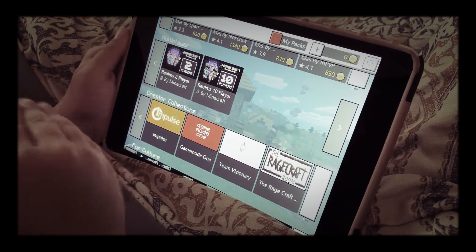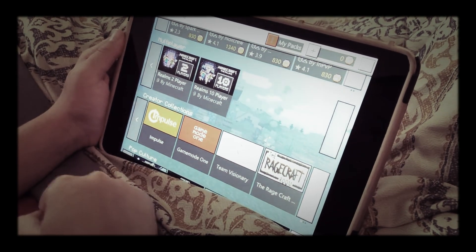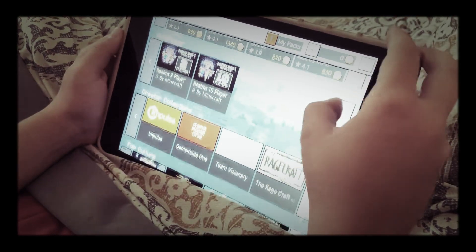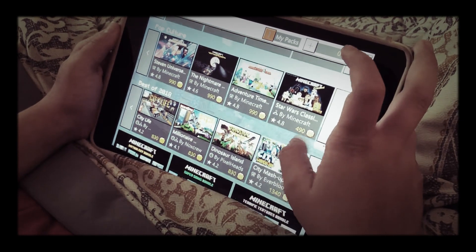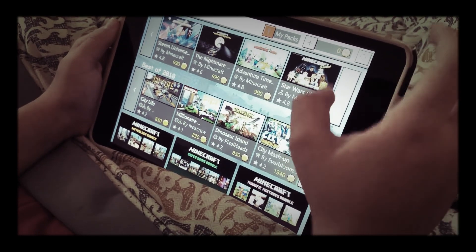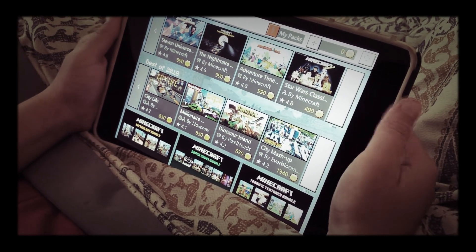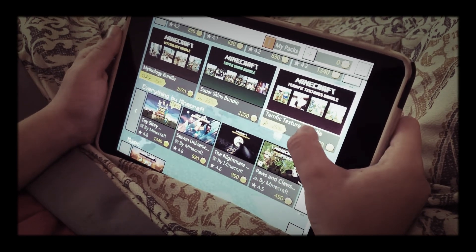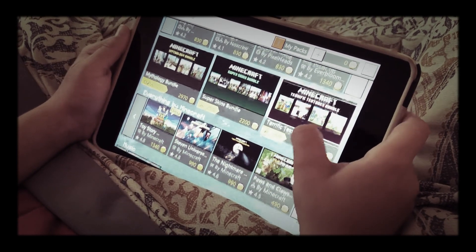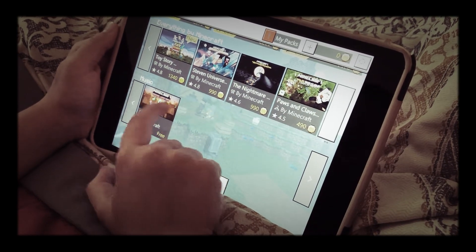Because it says player two, that means I have to have someone playing with me — ten players playing with me. As you can see, there's stuff they put on here like Jurassic Park, Dinoland, ones that you can actually use. I've never done this — let's go in it.